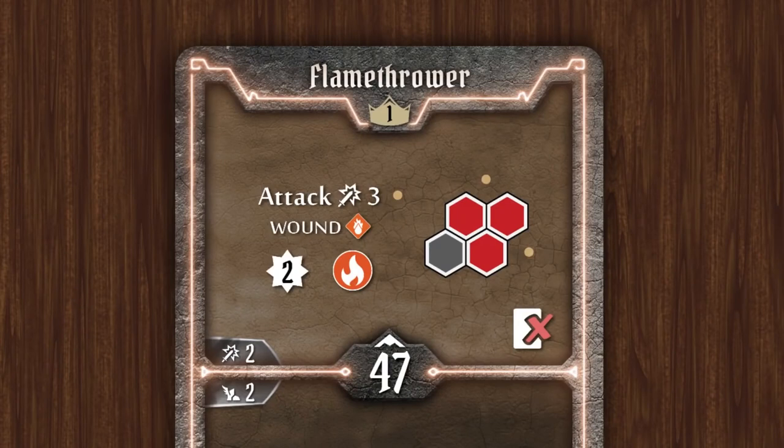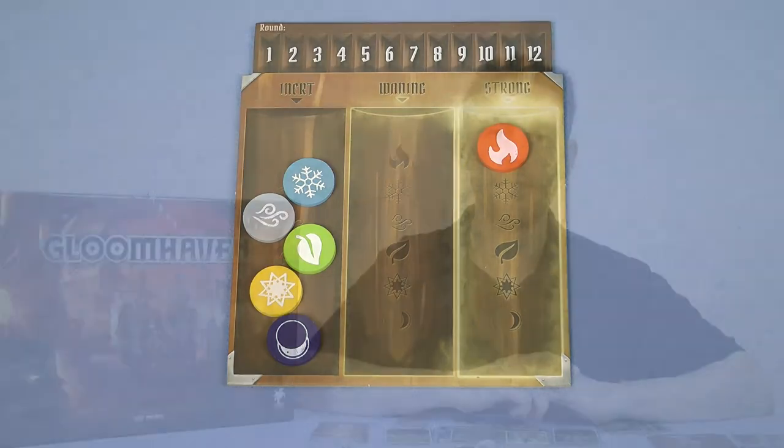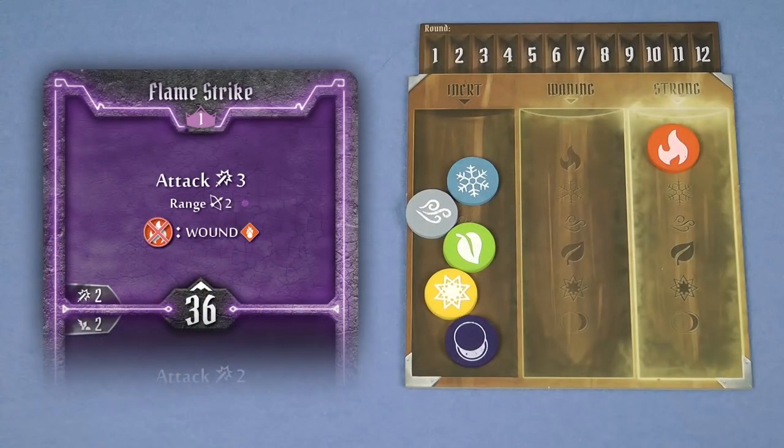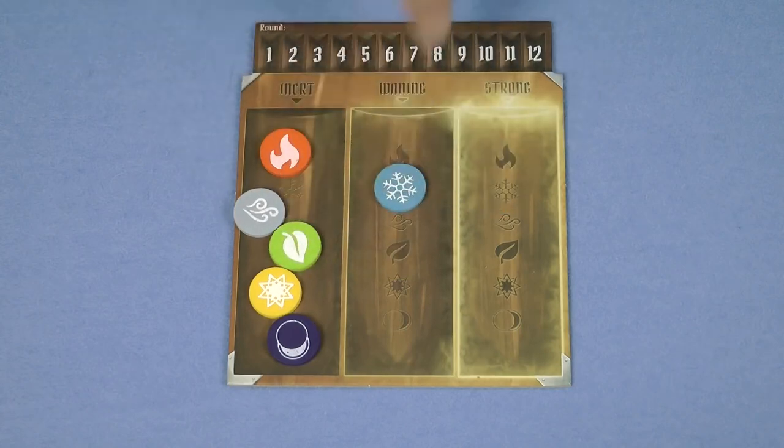Many abilities show one of the 6 elemental affinity icons on them, such as one with the fire icon. By using such an ability you infuse the battlefield with that element, and the corresponding marker is moved to the strong column on the elemental infusion table. These elements have no direct impact on the game itself, but there are other ability cards that can consume these elements to make them more powerful. For example, if you perform the top effect of the flamestrike ability when the battlefield is infused with fire, you can consume that fire — moving the marker to the inert column — to place a wound token on your target. At the end of the round all elements on the infusion table decrease one step. It's important to note that an element cannot be consumed on the same turn as it's created, but if an element was created earlier in the round by another character, then that's okay.